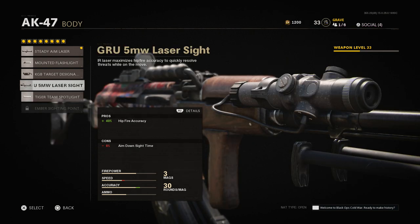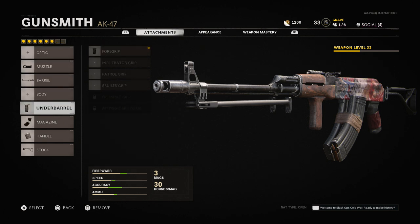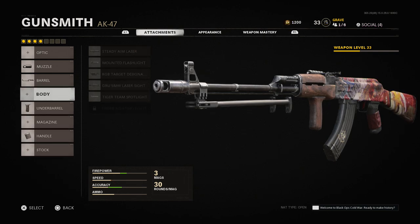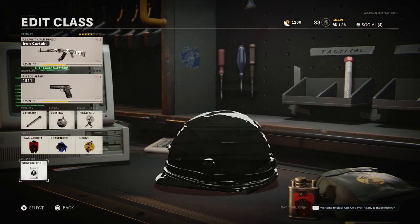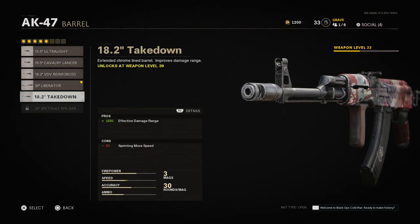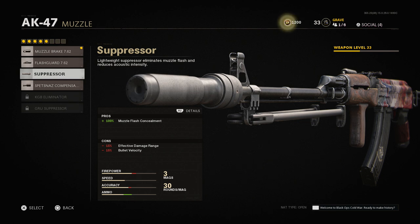You can make up a lot of hip-fire accuracy with something like the 5-milliwatt laser. So those are just some ideas — kind of a template for the AK-47. If you're not a fan of running all these attachments and want to run 6 perks instead, I'd recommend dropping the optic, the laser, and maybe the magazine or stock — probably the stock personally — to get down to 4 or 5 attachments and free up your perk slots. If you prefer to run a suppressor, I'd recommend swapping to the takedown barrel to make up for the effective damage range you lose.